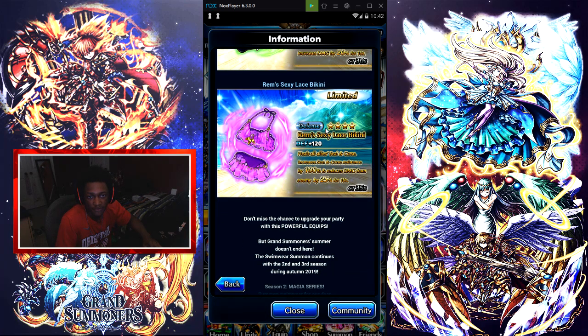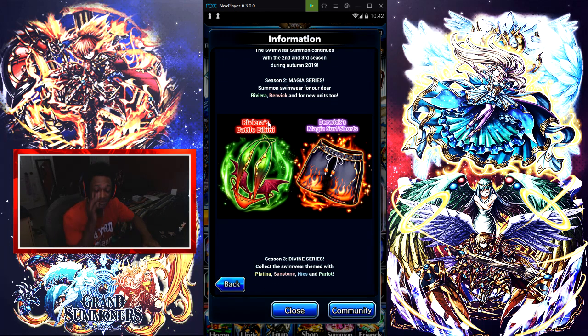Then we're going to Rim's equip — this is a four-star equip. The Rim Sexy Lance Bikini has a defense of 120, heals all allies, removes seals and curses, grants 100% seal and curse resistance, and reduces damage from the enemy by 25% for 10 seconds.